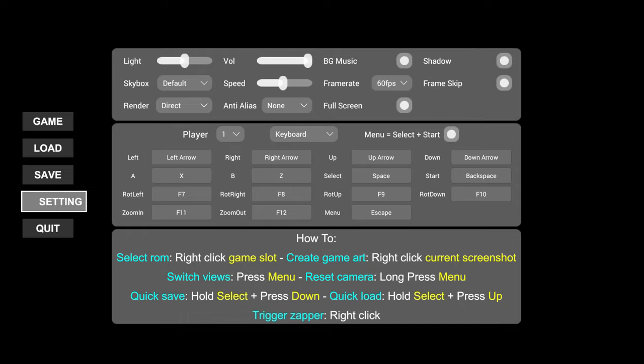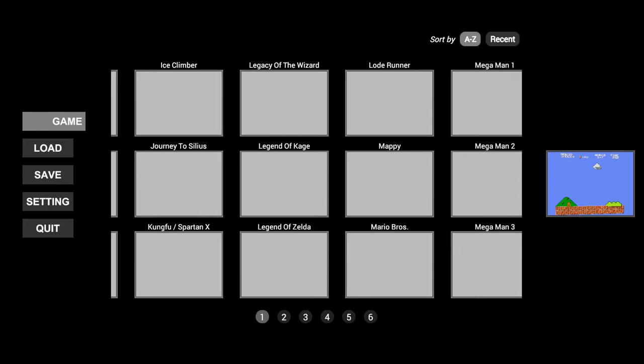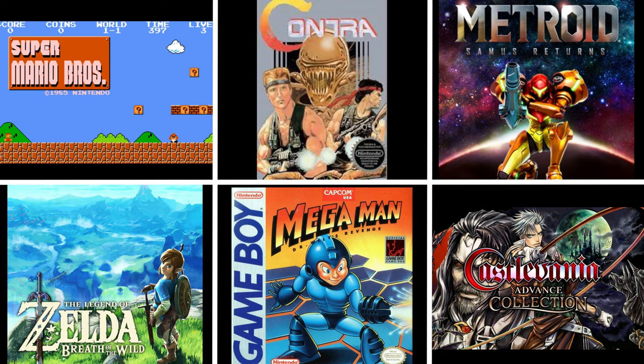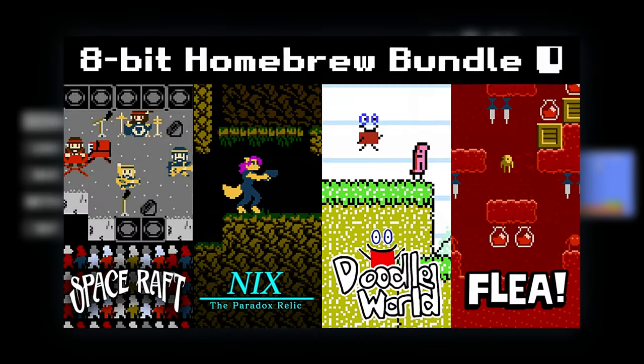Use the settings menu to configure graphics options like resolution and rendering. You can use a keyboard, mouse, or gamepad to control games. 3DSen PC includes built-in profiles for over 70 popular NES games like Super Mario Bros., Contra, Metroid, Zelda, Mega Man, Castlevania, and more. It also supports many homebrew ROMs.